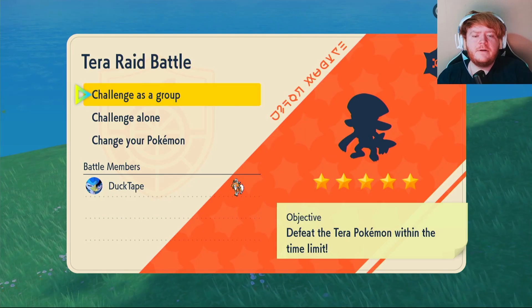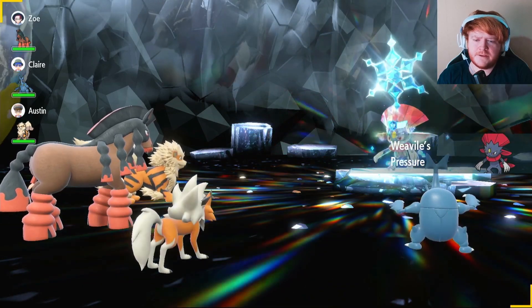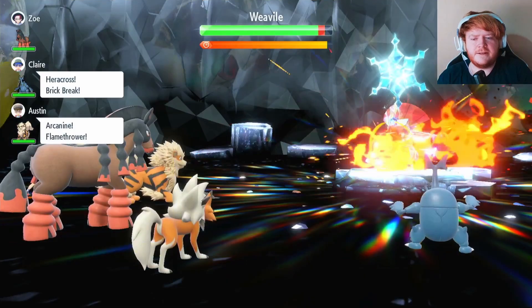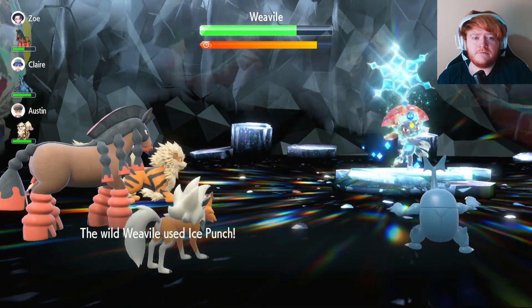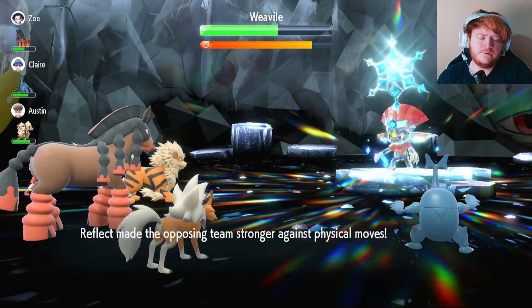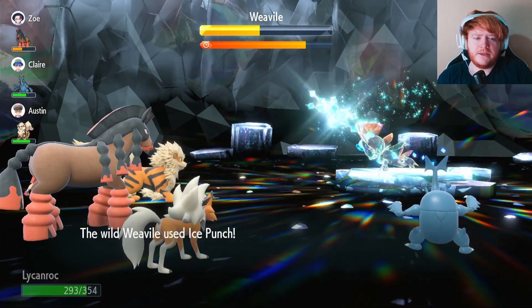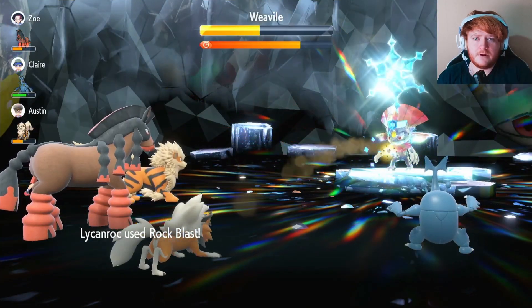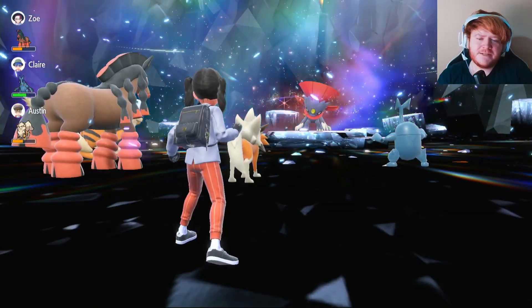Now that we've covered the full build, let's get into some raids. Our first five-star raid is an Ice type Weavile. This Weavile has Taunt, Reflect, and Swords Dance, so we have to play smart — we'll Taunt the Weavile before it can Taunt us. It can't use Taunt after being Taunted, so now we use Swords Dance. We get to plus four Attack. It uses Ice Punch and then Reflect just as we're about to attack, so we use another Swords Dance. Heracross uses Brick Break and breaks the Reflect. We fire off Rock Blast and only need two shots. The Weavile goes down — that was satisfying.